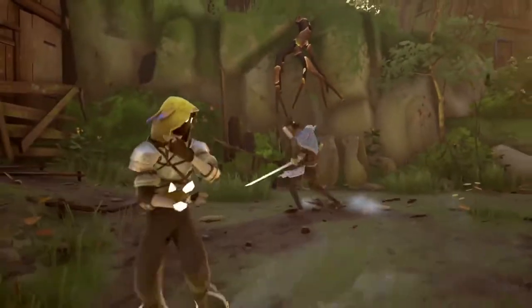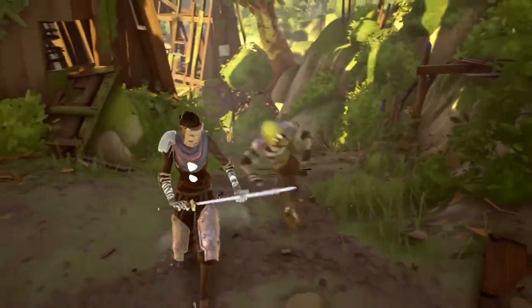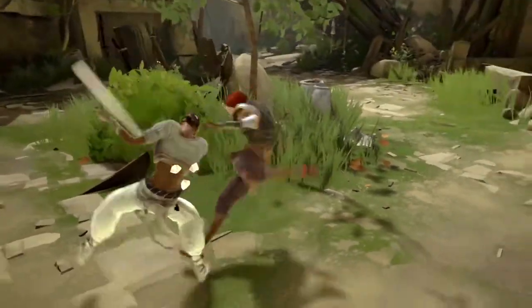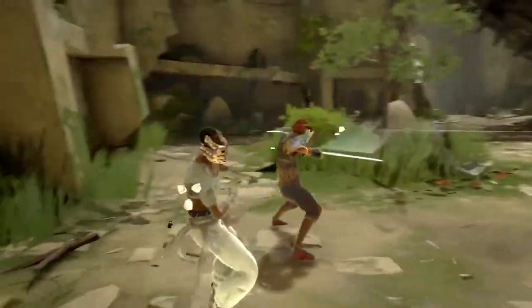Take heed. Weapons can break if used for too long, and warriors can be disarmed by a flurry of targeted blows. When a fighter is disarmed, their opponents are able to pick up the weapon and use it against them.